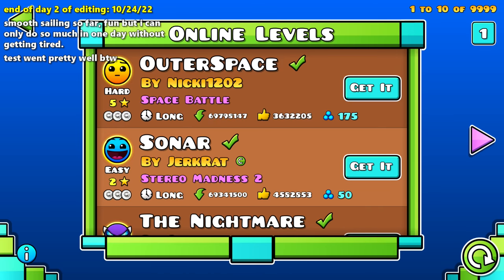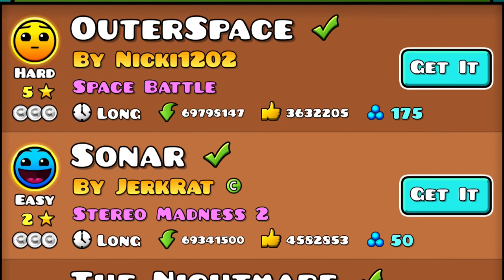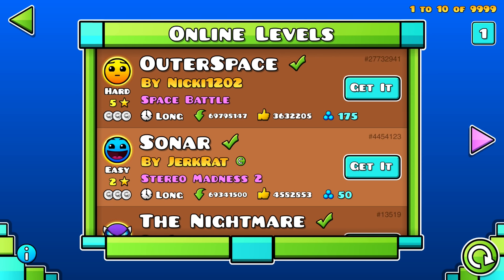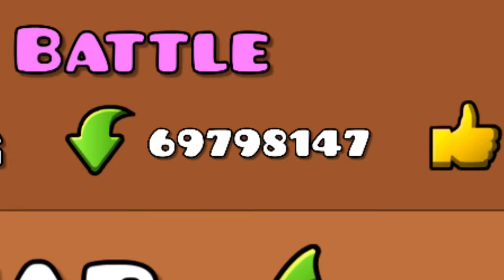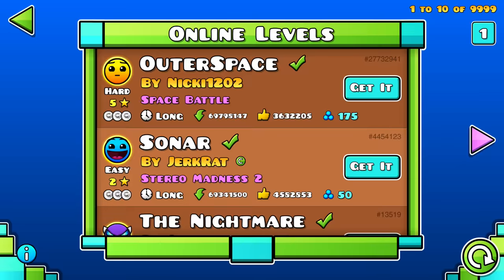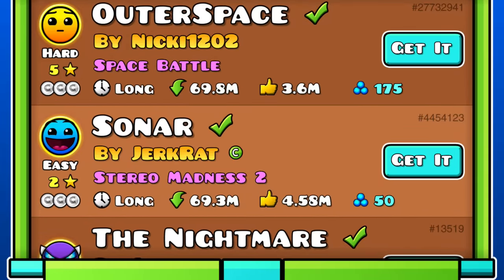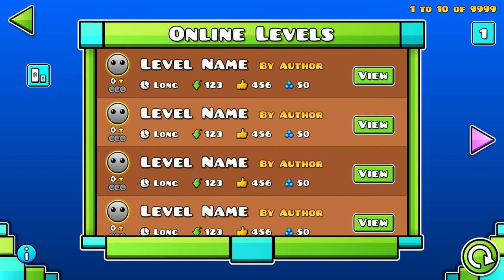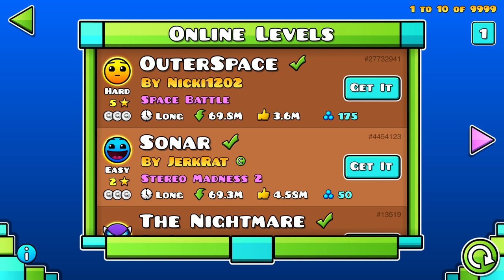Level search page, my beloved. There's definitely lots of things that could be cleaned up here. First, add the level ID somewhere — just do it. Also, keep the download and like counts abbreviated because those huge numbers are hard to read. I think an optional compact mode would go a long way for this page, and here's a little mock-up of that.